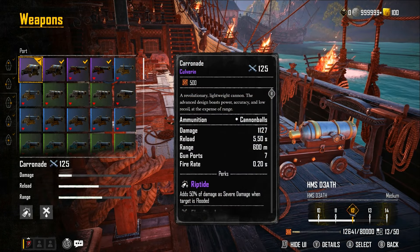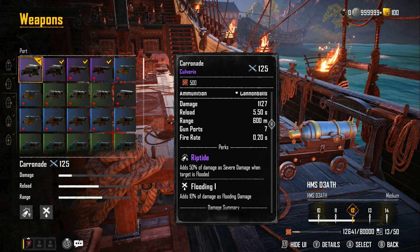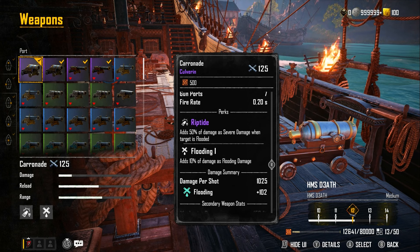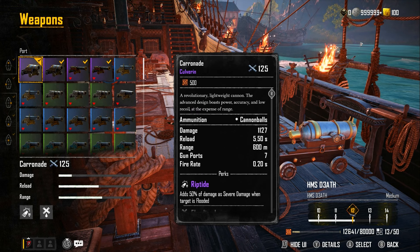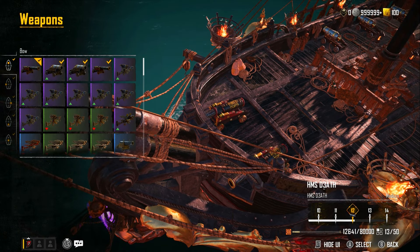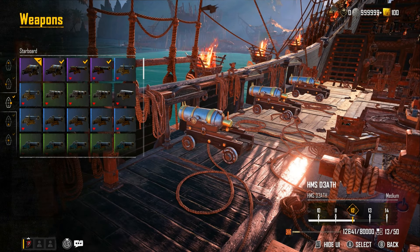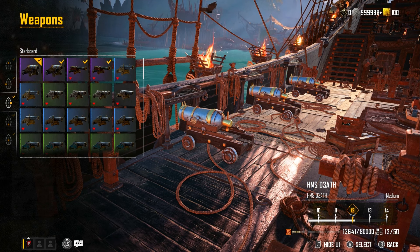Then on the sides, we're actually using the Karens. The reason we're using the Karens on this build for PVP is because of the Riptide - adds 50% of damage as severe damage when the target is flooded, and adds 10% of damage as flooding damage as well. The reason we want to use the Karens is because the snow doesn't have many cannon ports so it can't really do too much damage. So your way of winning a PVP fight in the snow is by outlasting them because you've got so much more brace.